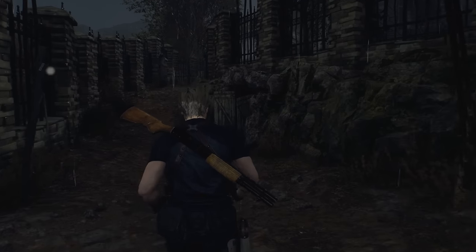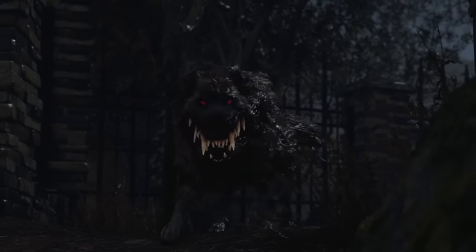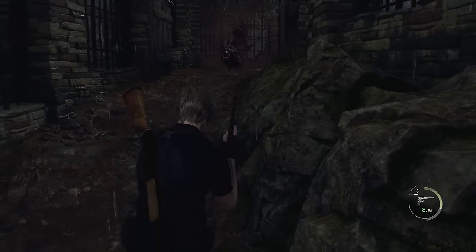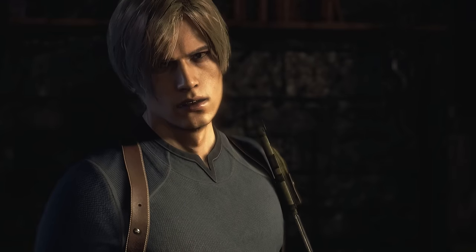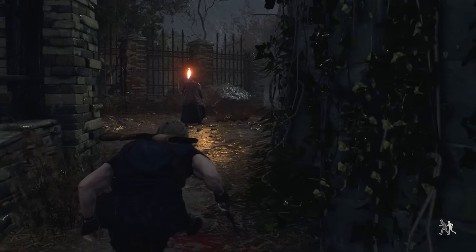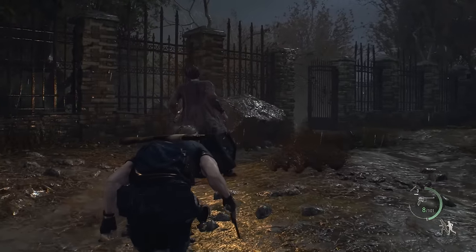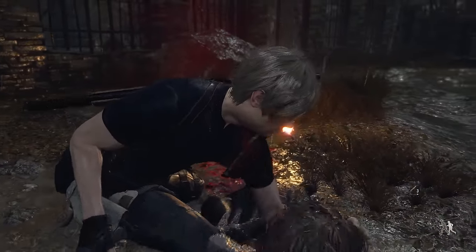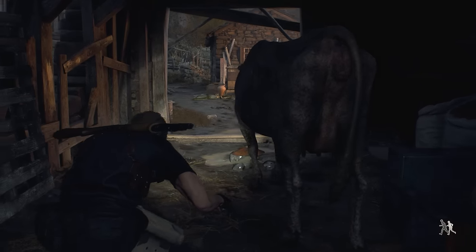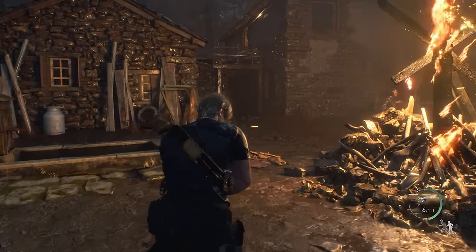Right before the chapter ends we get our first look at the Plague of Dogs — they look hilarious. We don't want them on us though, so we bail. We'll see them again in the castle. One puzzle later it's Chapter 5 and Ashley time. Back in the original you could make Ashley follow close behind you or stay put in a corner Blair Witch style. In the remake the options are close behind us or further behind us — no Blair Witching. I'm not sure if I'm missing something or if she just has zero will to live.